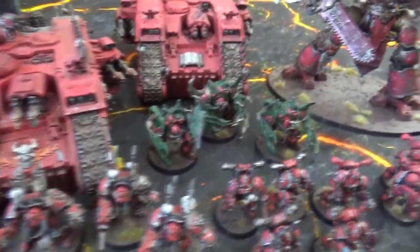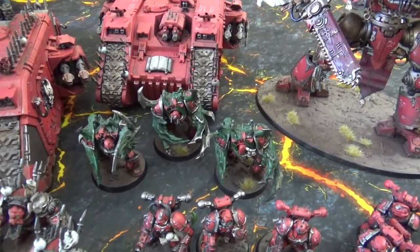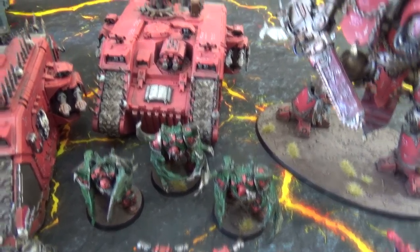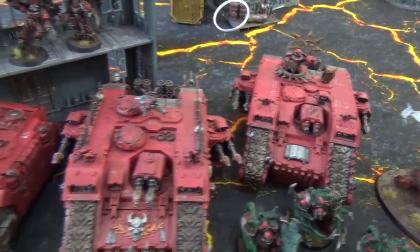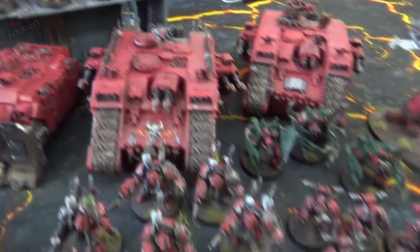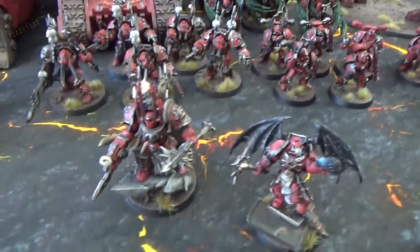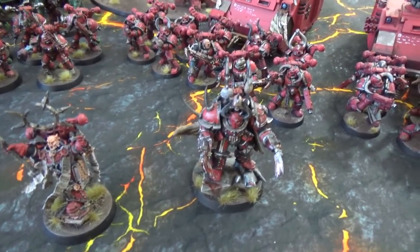Moving back, there's a squad of three mutilators with the mark of Khorne. There are also two chaos Land Raiders, a chaos Vindicator, a chaos sorcerer in terminator armour, a dark apostle, and a chaos lord with lightning claws.